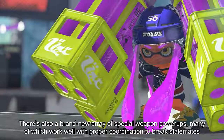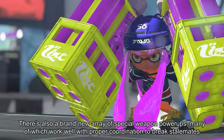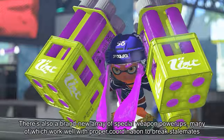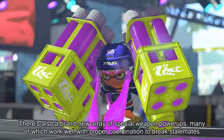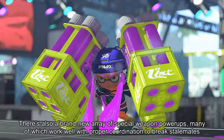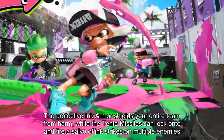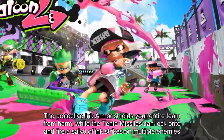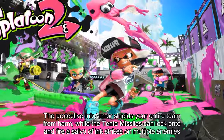There's also a brand new array of special weapon power-ups, many of which work well with proper coordination to break stalemates. The protective ink armor shields your entire team from harm, while the Tinta missiles can lock onto and fire a salvo of ink strikes on multiple enemies.